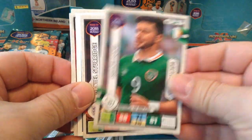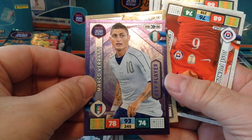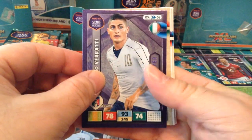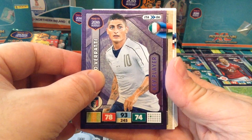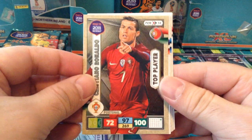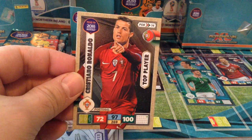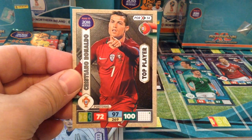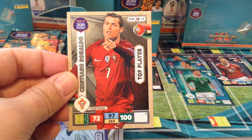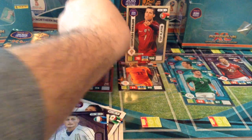Here's Shane Long base card, Daniel Sturridge, key player Varati. And boom — we've pulled the Cristiano Ronaldo top player! One per box — that's brilliant. 100 in attack, 97 control, 72 in defense, total 269. Really nice card, can't complain about that.